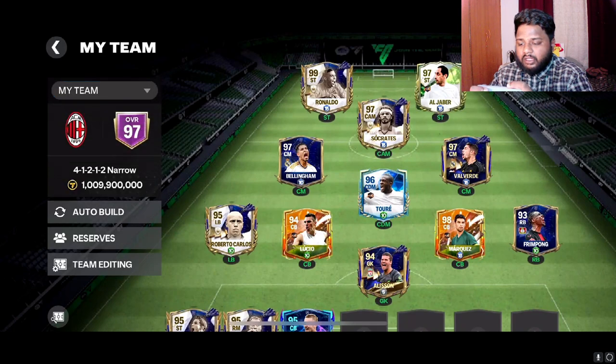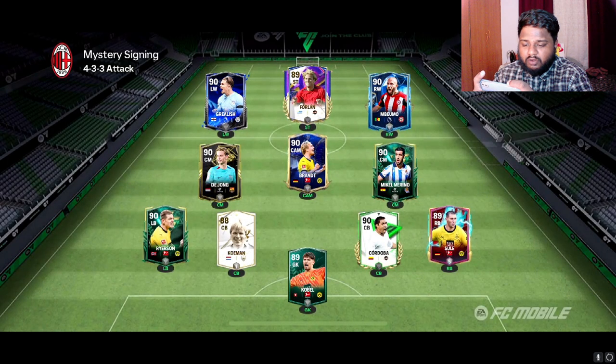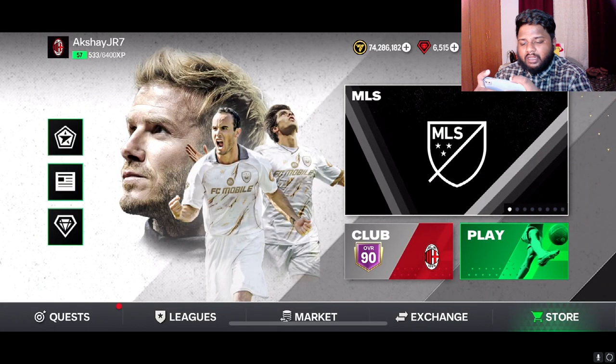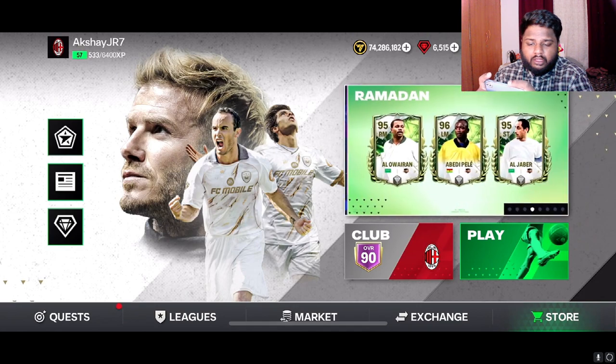Before we get into that, let me open our mystery signing spot. In tomorrow's video we'll be opening some packs — a pack opening of UCL and MLS combined. So this is the squad we have built so far: we have a 90-rated left wing Jack Release and an 89-rated right back Fuel. We are going to be getting the 90-rated right back, and slowly we'll get our 90-rated squad built up.